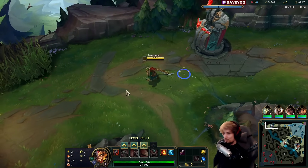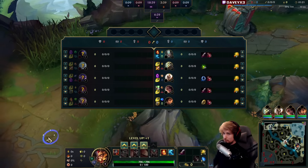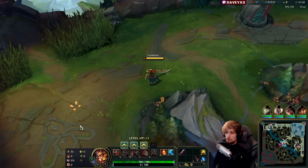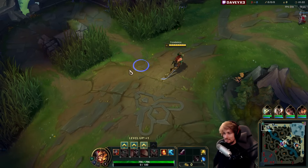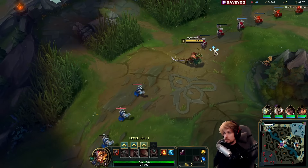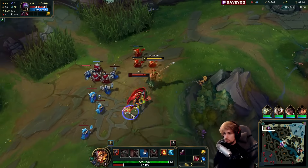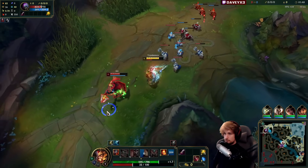All right guys, we're playing Tryndamere top this patch — Tryndamere versus Jax. We have Fleet Footwork, Triumph, Alacrity, Last Stand, Demolish, and we specifically run Bone Plating. The Jax matchup is sort of a counter matchup because he can Q up to me and Counter Strike me, but I'm not expecting a bad time — it's all about the outplay.